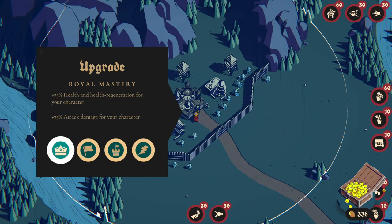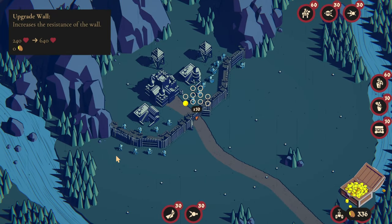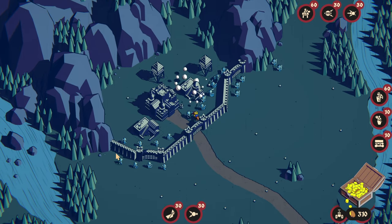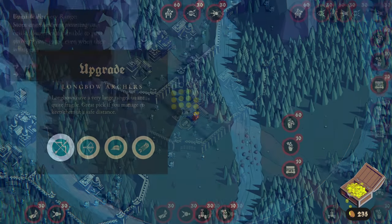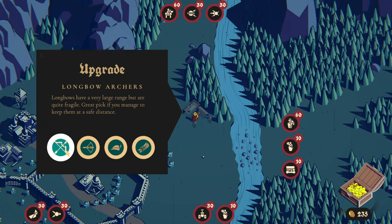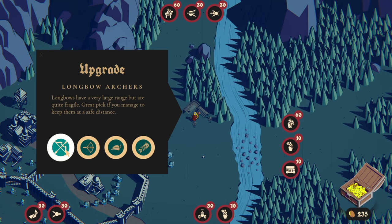Let's upgrade now to the level 2 keep and get that castle up. Now everything should be a little bit cheaper for us. Upgrade the walls, upgrade our knights for more available units, and upgrade our fire archers. We're going to want to be doing longbow archers — they have a very long range but they're quite fragile. Great pick if you manage to keep them at a safe distance, and that's exactly what we're going to do.